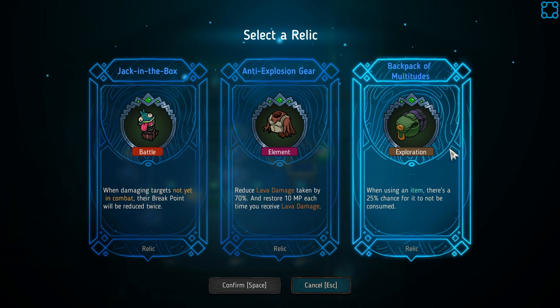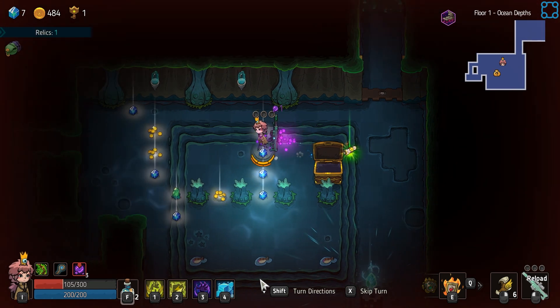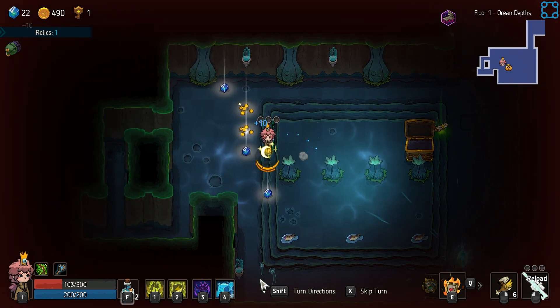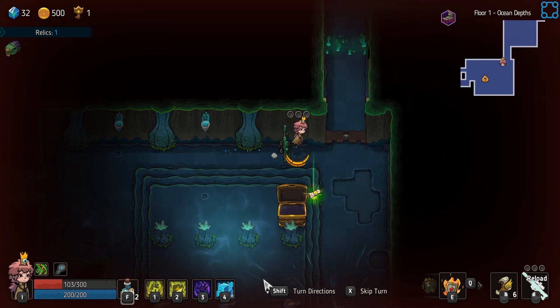I don't take a whole lot of lava damage, period. And Jack in the Box is very... eh. So do you want to get the water elemental and test it on that crystal?